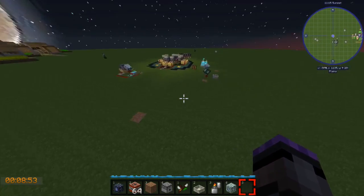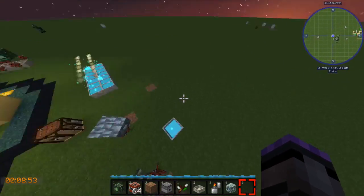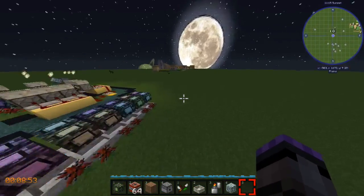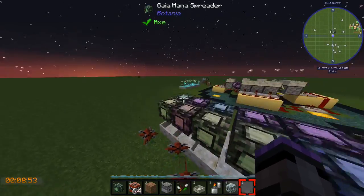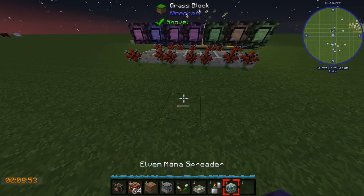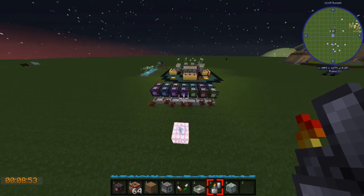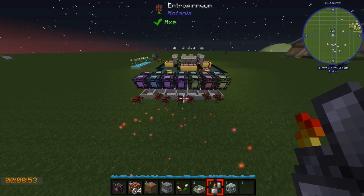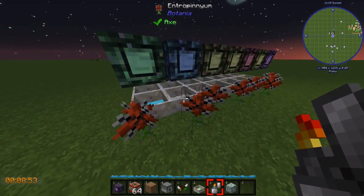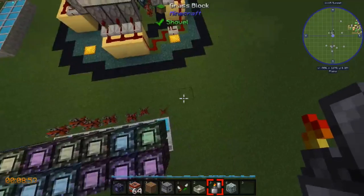My grass never grows here because I have it set to night. These interpiniums have a huge range. I have this set up here with a bunch of Gaia mana spreaders and a bunch of interpiniums. I put down a TNT — where's it going to go? Of all the choices from a distance, it chose this one over here.